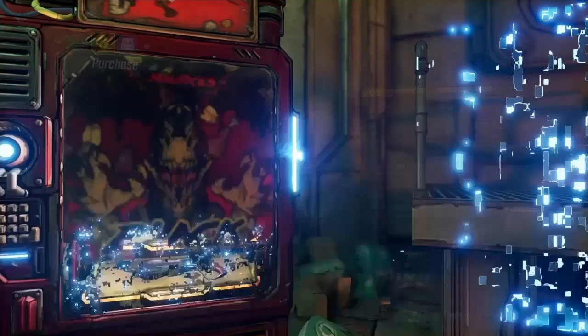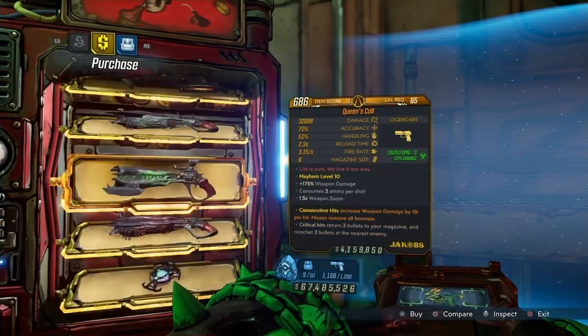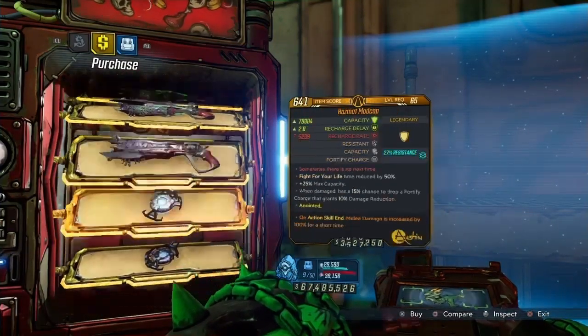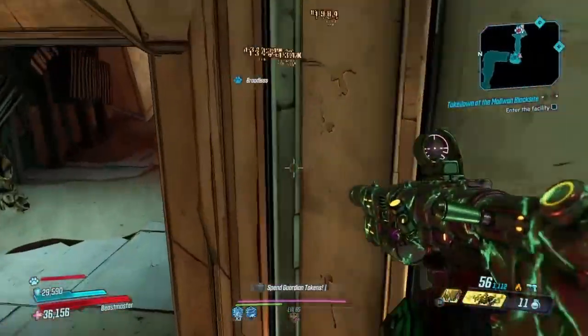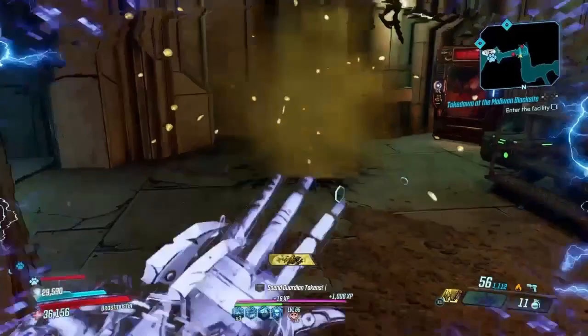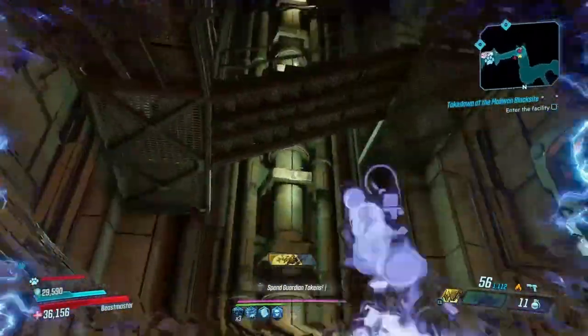Now for those of you who don't know, the three weapons in here today are the Cutsman, the King's Call, the Queen's Call, and the Madcap. In order to farm this or just any vending machine officially, here's what you're going to need.